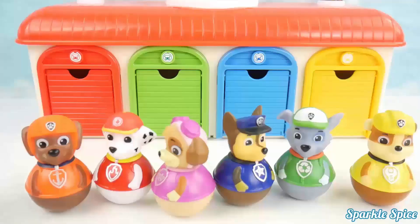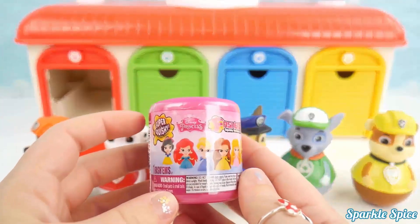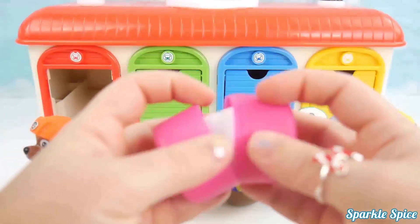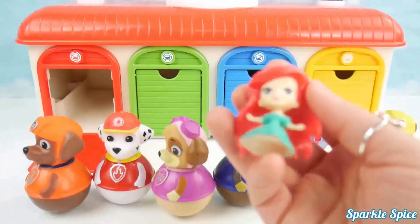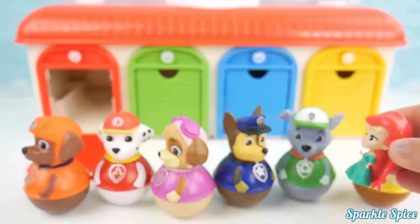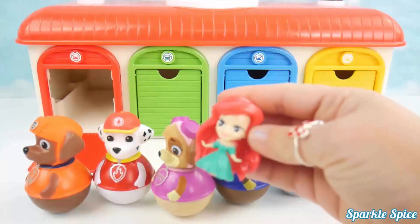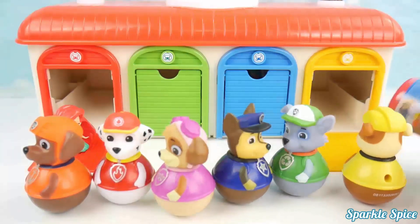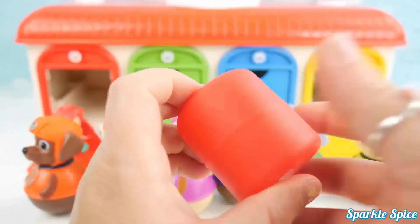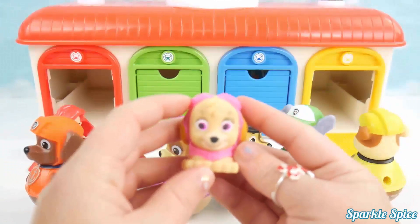Let's see what's behind the red door — Princess Fashem! Ariel! Yellow door — Paw Patrol Mashem! Skye!